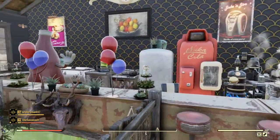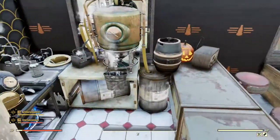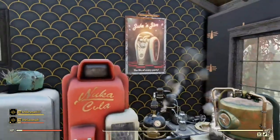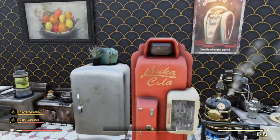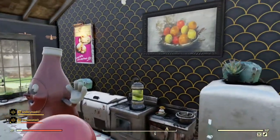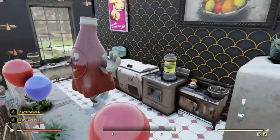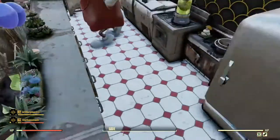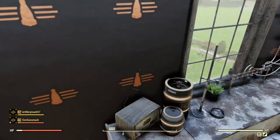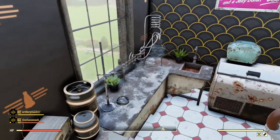The only workbenches I put in this build were the chemistry station, the kitchen stove, and the two Nuka-Cola breweries. Other workbenches like the weapons workbench didn't really suit this build so I didn't include them. Being right next to the White Springs, they have all the workbenches so I didn't really need them anyway.